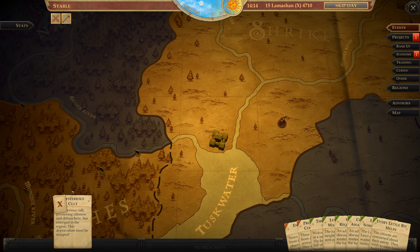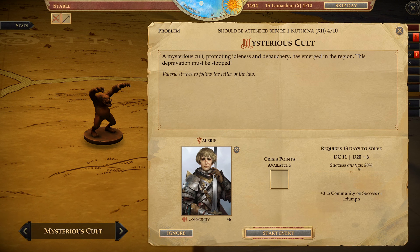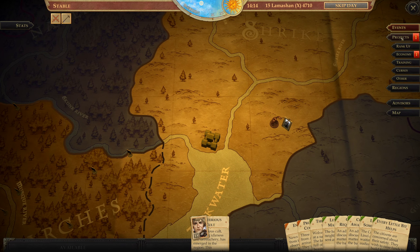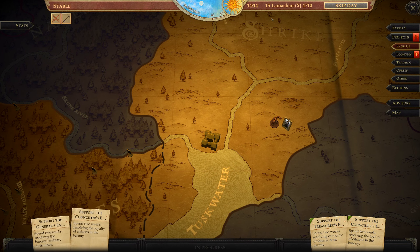There's just the one event — the mysterious cult. We're going to get Valerie on the case. It's an 80% chance and 18 days, not too bad. A mysterious cult promoting idleness and debauchery — I mean it's not the worst cult in the world, but we can't have cults running around rampant, it makes us look incompetent. So let's get that sorted. We'll wait until the 1st of next month to upgrade either Valerie, Amiri, or Chandra.